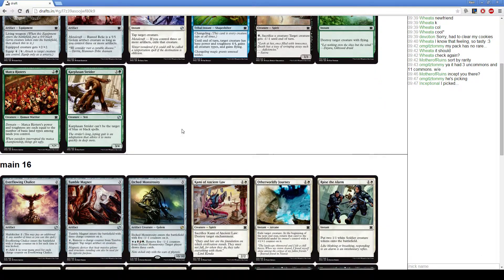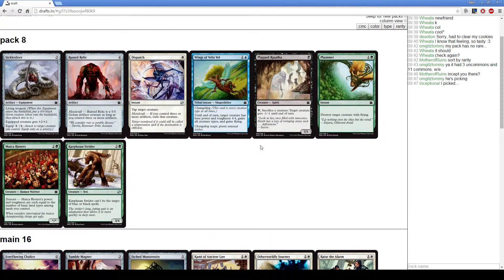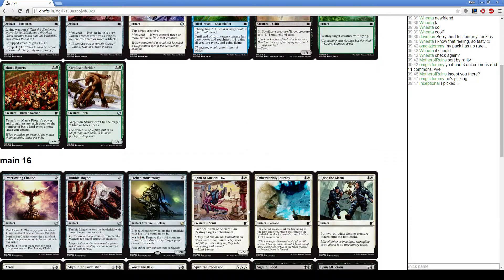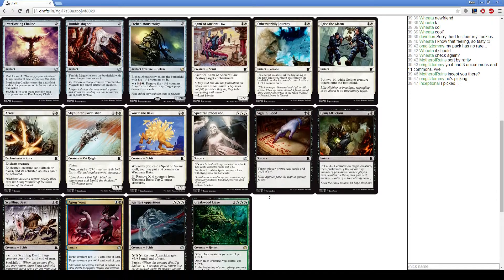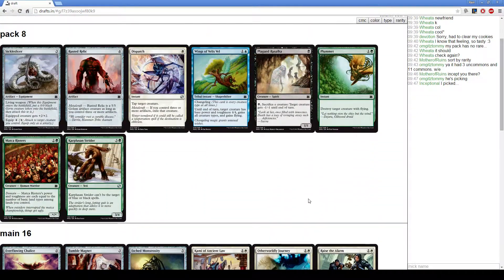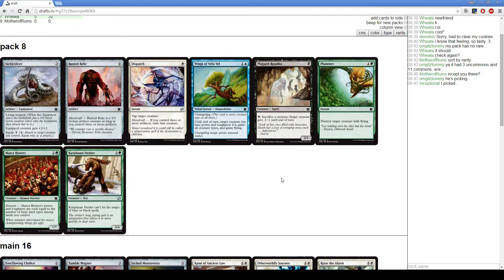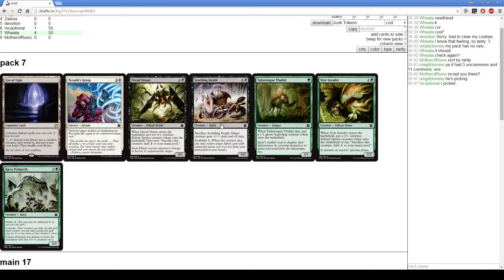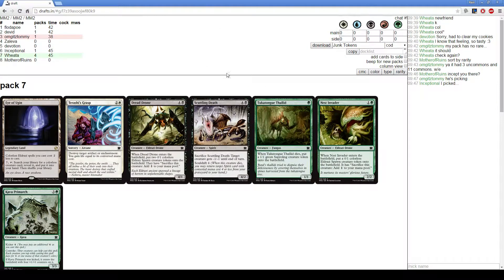Dispatch is pretty cool but we don't have nearly enough artifacts to make it work. Sulca is okay — could be pretty good with Raise the Alarm and Spectral Procession; it's just another spirit. I think we're going to get one on the way back. I'll take the Sickle Ricer. We'll take a Scuttling Death here — it really screws up combat math for our opponents and it's better than Dead Drone in this deck for sure.